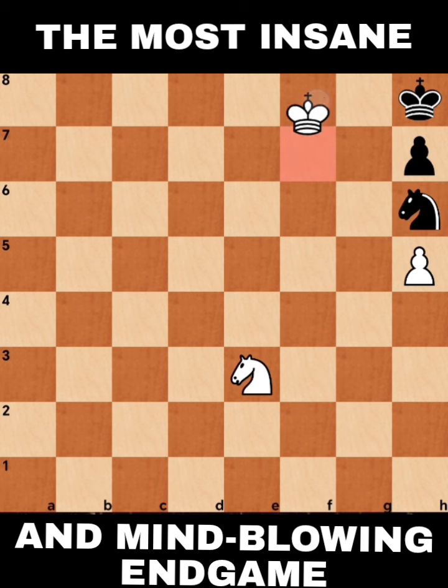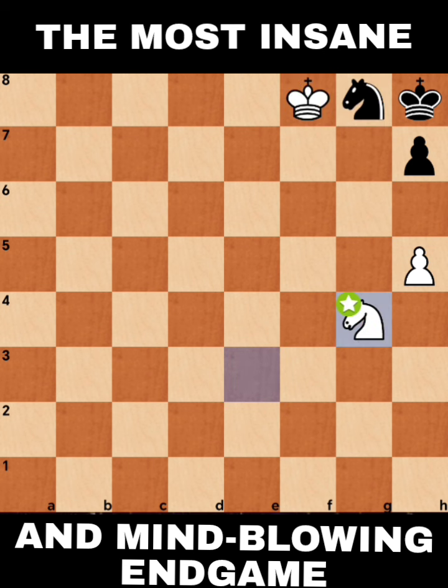So King F8 — that is check. Make sure that the Black King cannot have a chance to move away from this very tight position. The Knight on H6 cannot go anywhere, so it is forced to go back: Knight to G8. Knight G4. As you can see, the Knight on G8 cannot go anywhere.